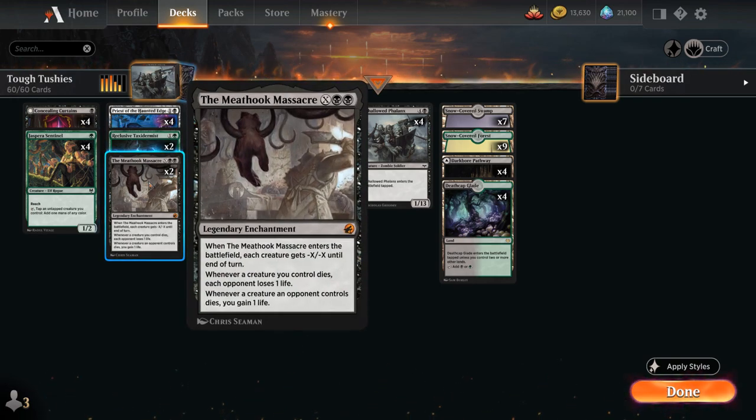We've got 2 copies of Meat Hook Massacre as our sweeper of choice, as it plays well with our high-toughness creatures. We can adjust the X to be just below the high-toughness creatures, but it's usually going to deal with all the opponent's stuff, and then it will stick around as an enchantment in play — whenever a creature an opponent controls dies, we gain 1 life, and whenever a creature we control dies, each opponent loses 1 life.